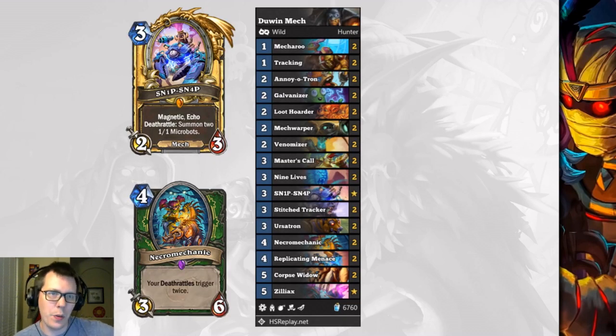First up we have Duan's Mech Hunter. This is an OTK deck that utilizes Snipsnap, Mech Warper, and Corpse Widow. How the combo works is you ensure that you have a mech stick on the board, and the following turn with your mech that can attack, you play Mech Warper, Corpse Widow, and Snipsnap for zero mana.